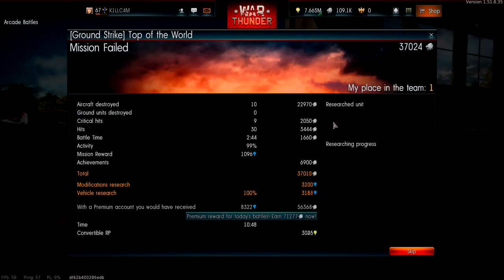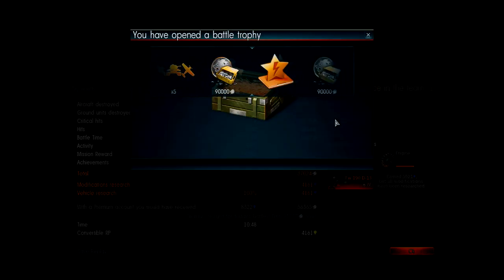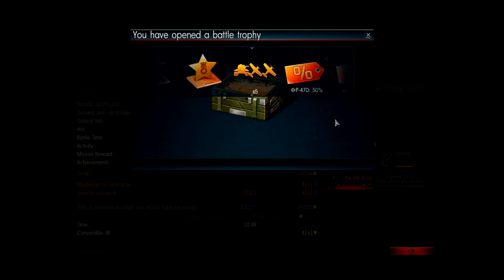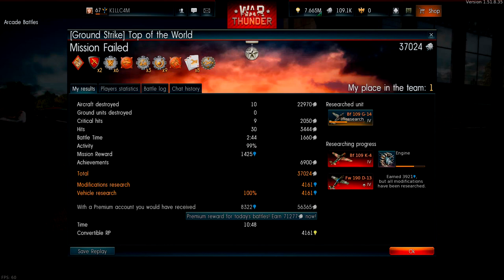My team lost the match but we're here to talk about the D13 — nine kills before a 109 ended my fun. This plane is a research point and Silver Lion ATM. If you fly German rank 4 and you didn't buy this plane, I don't know what you're doing. Without it, hitting rank 5 will feel like it takes forever. The grind is real, my friends.